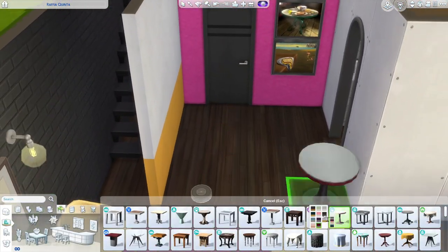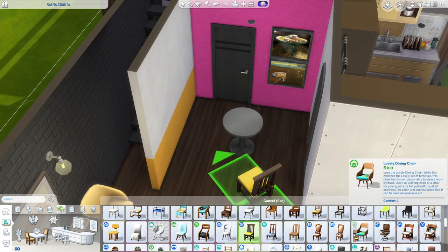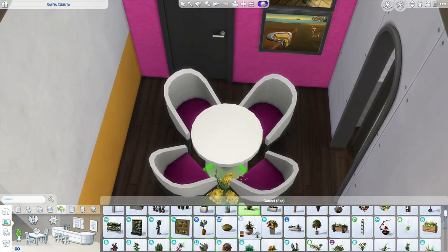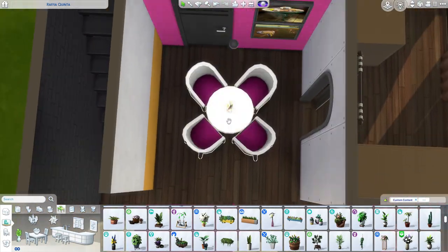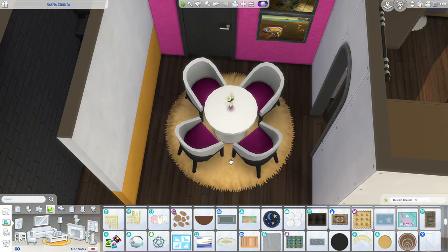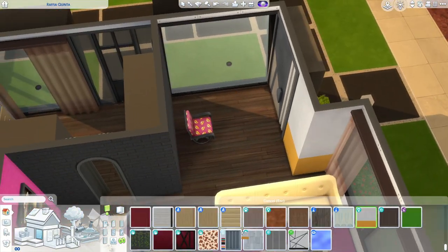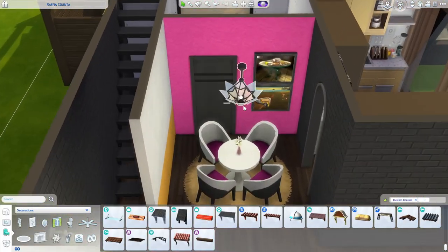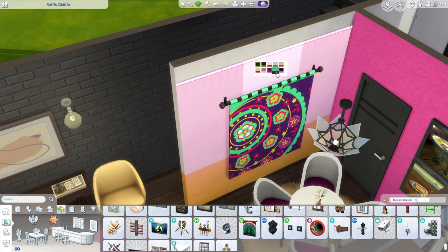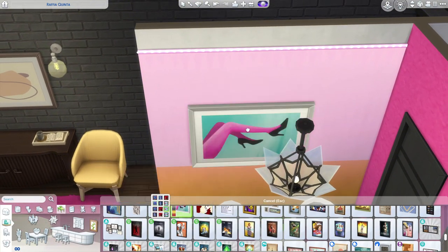Did I mention the base game update that came out Wednesday? They gave us a big update — arches for medium and tall wall height, and for small wall height a wider version. They gave us a new sliding door in base game that is taller, so now there are two sliding doors for small wall height — same style but the new one isn't so short. They also gave new color swatches including a white swatch with a silver knob, plus new swatches for clutter, fences, the cupcake machine, a couch, and a chair.